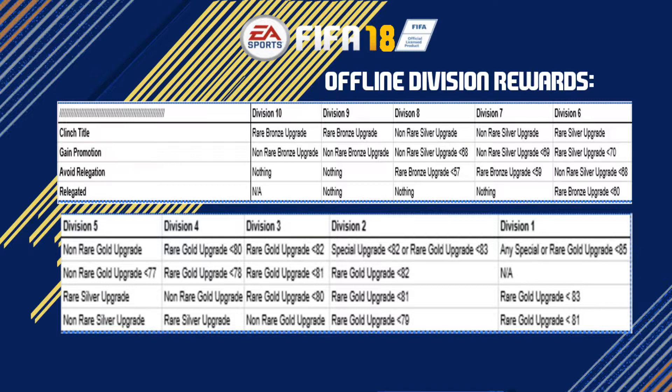These offline divisions will be played off camera and I'll just show you the results, since online gameplay is more popular on YouTube. In division 3, if we get relegated we get a non-rare gold player. Avoiding relegation gets a rare gold player rated 79 or lower. Gaining promotion to division 2 gets a gold player rated 80 or lower. Winning the division 3 title gets a rare gold player rated 81 or lower. Relegated from division 2 gets a rare gold player 78 rated or lower.